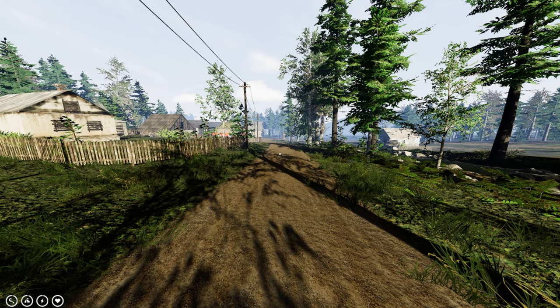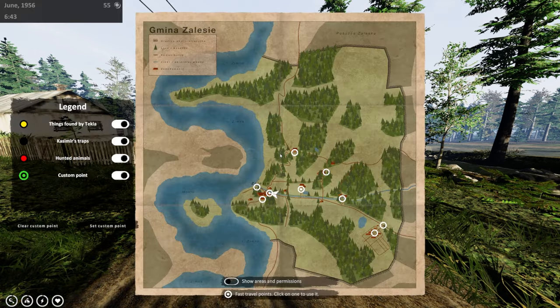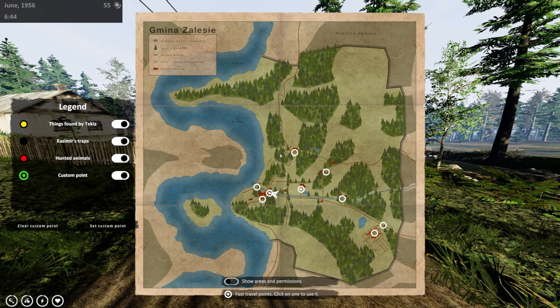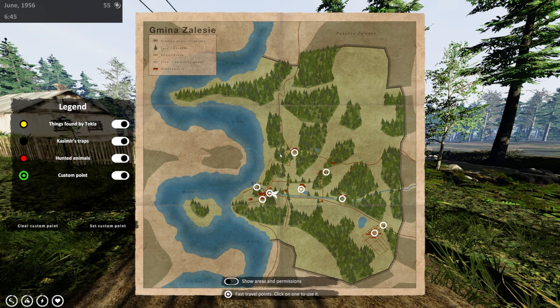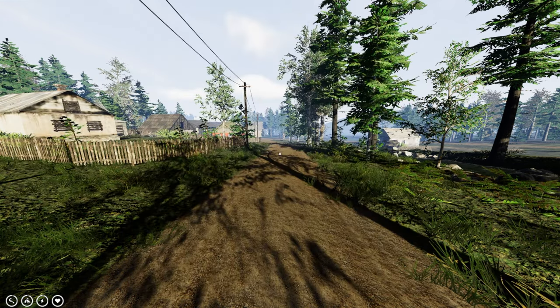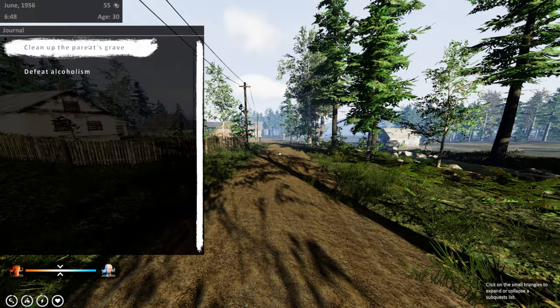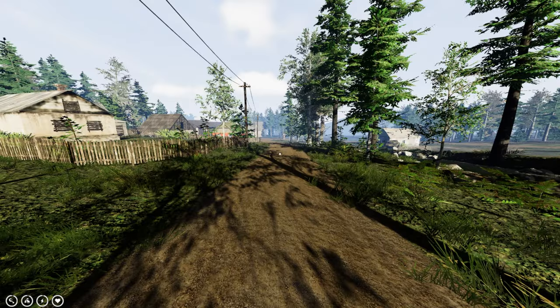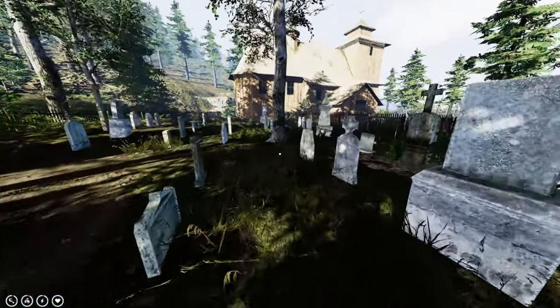The great thing about this game is we do have fast travel. Let me open up the map — every circle without a dot is a place we need to visit to open it for fast travel. We hit J to open the journal. We need to clean up our parents' grave — it's right here by the church, so let's head that way.